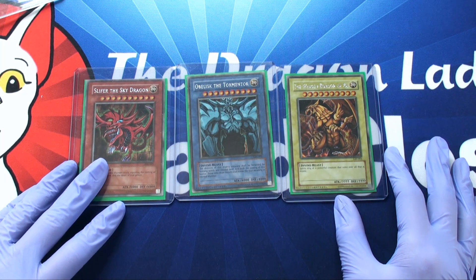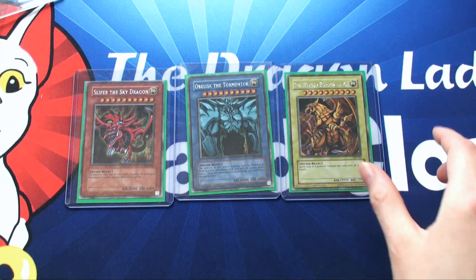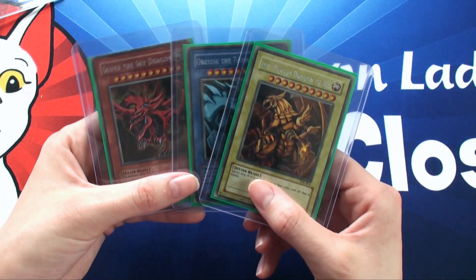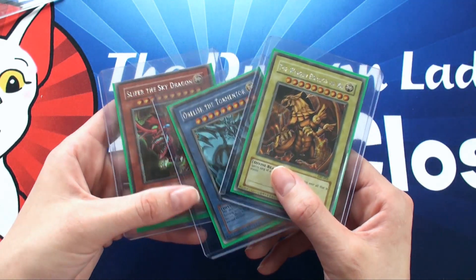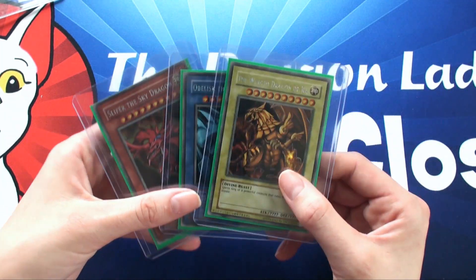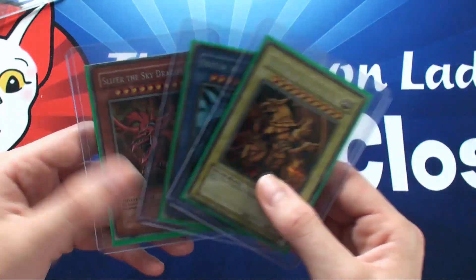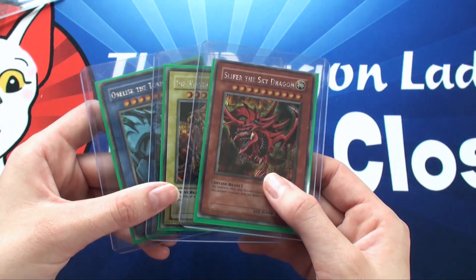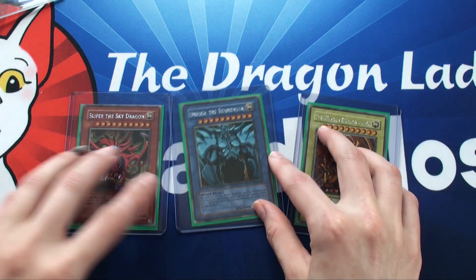All right, now I can display these in the proper order: Osiris, Obelisk, and Winged Dragon of Ra. That was the thrill of the day, taking these out of that airtight case for the very first time. Thanks for watching - stay tuned for more episodes of the rare card showcase where I talk about really rare and unusual cards. As always, remember to be a good sport and play the game, not the fame.